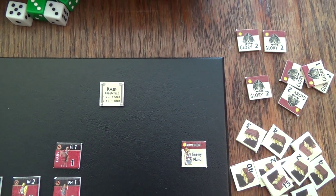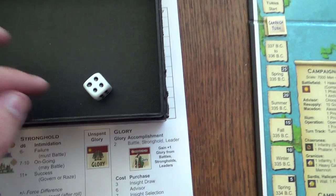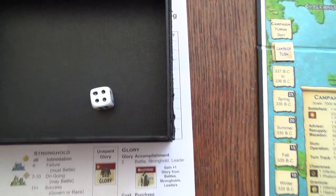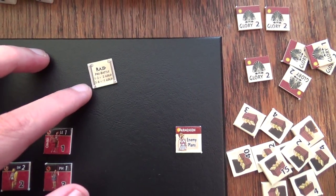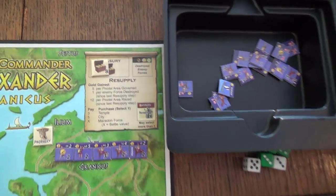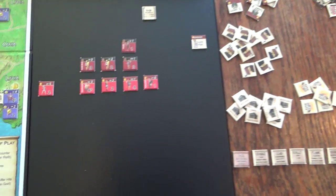Let's do that before anything else - rolling a d6. That's a four. By the way this dice looks damaged or fairly bad quality and this is the dice that comes with the game, but I like it still. We rolled a four which means we pay one gold. We have ten gold to start with - flipping the token to the other side shows eight, and we add one. So we have nine gold now.